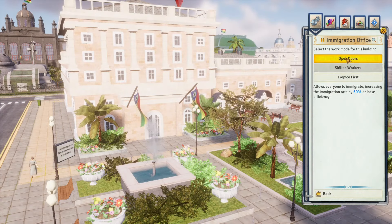The ministry is one of the most unique buildings. For the department of education: the religious and militarist candidates influence tropicans after high school graduation; the communist candidate increases the number of students in education buildings; the intellectual candidate generates extra knowledge based on education building count; and the capitalist candidate — the most extreme — only allows well-off and rich tropicans to have their children educated in the school system.